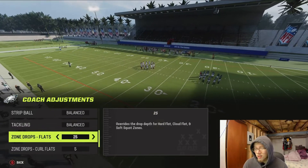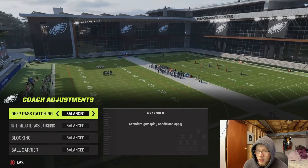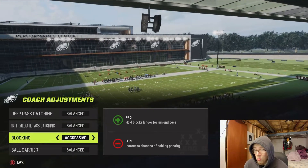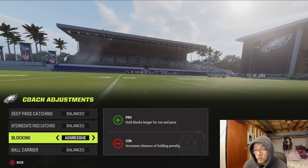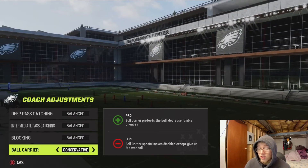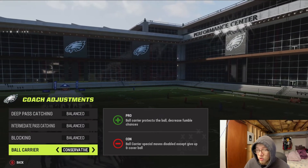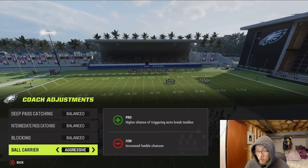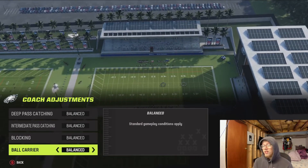On offense, you really don't want to touch much. Deep Pass Catching and Intermediate Pass Catching — leave those both on Balanced. Blocking — you can put it on Aggressive, but in the past that causes holding calls, and with how good defenses are in Madden 23, a holding penalty could end your drive, so leave that on Balanced. Ball Carrier is the only one worth changing — you can switch to Conservative at the end of a game if you're running the clock out, so you don't fumble. Don't put it on Aggressive, that just increases fumble chances.